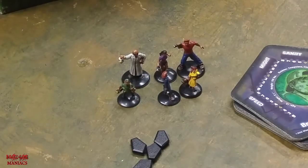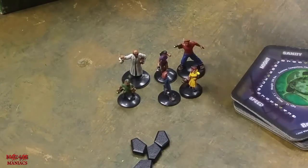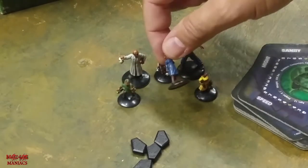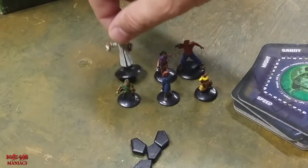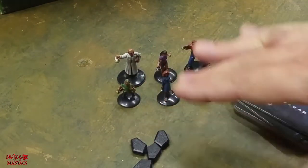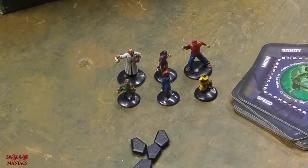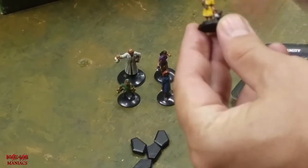First thing we're going to go over is the figures — the miniatures you get in the core box set. In the core box you get six figures: a little boy, a little girl, a younger female, an older female, a doctor, and a male. These are all pre-painted. When you open them up, you don't have to glue anything together. They're all set on their bases, which makes it pretty convenient — you just take them out and can start playing right away.